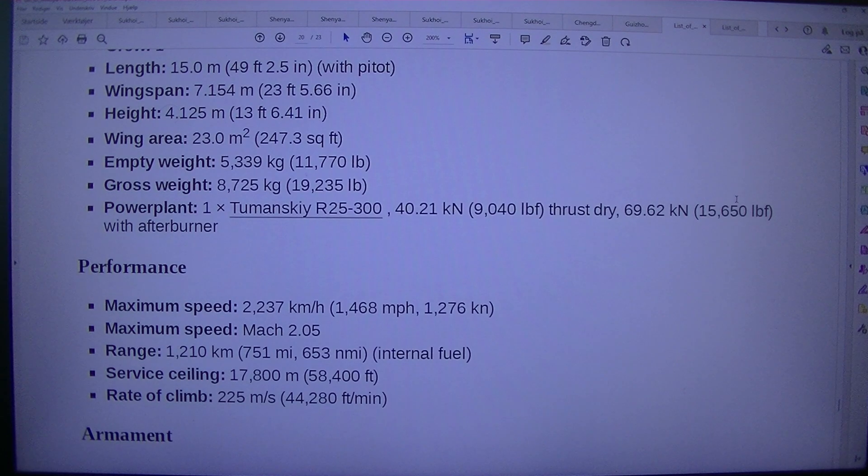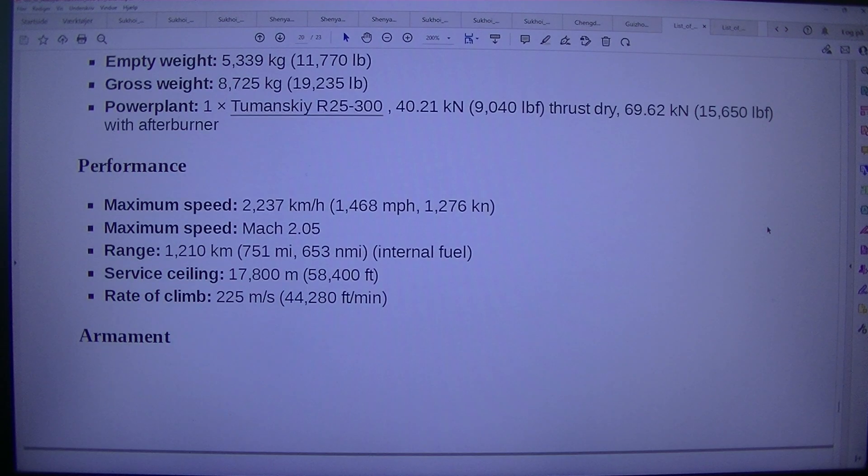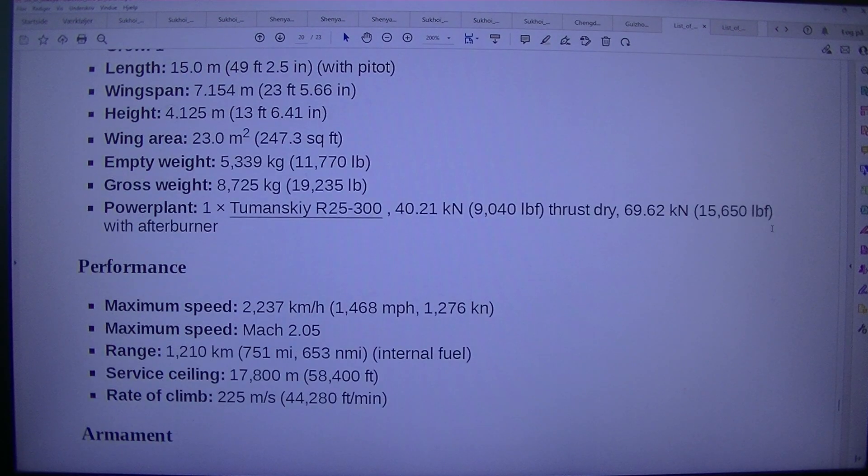Empty weight: 5,339 kilograms (11,770 lb). Gross weight: 8,725 kilograms (19,235 lb). Power plant: 1× Tumansky R25-300. Thrust dry: 40.21 kN (9,040 lbf). Thrust with afterburner: 69.62 kN (15,650 lbf).